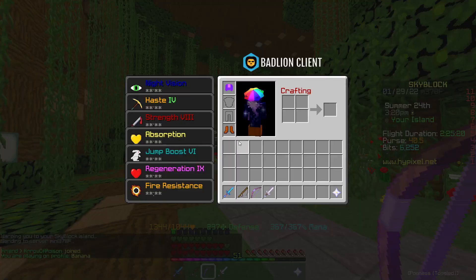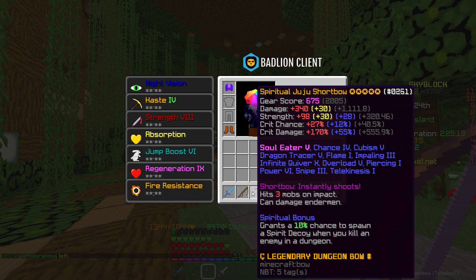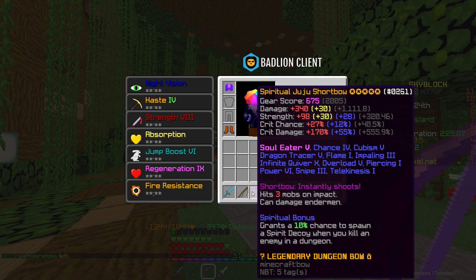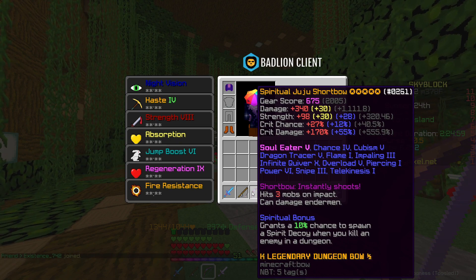First of all we'll take out the Shortbow itself. As you can see, it's got Soulya 5, Overlord 5, Recombobulated, 5-starred, Spiritual, Fuming Potato, and Power 6 — but that's pretty much the main enchantments and upgrades on there. It costs around 63 million coins and yeah, we're going to test it out today and see what it's like.